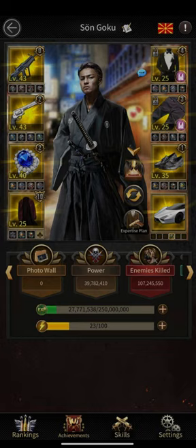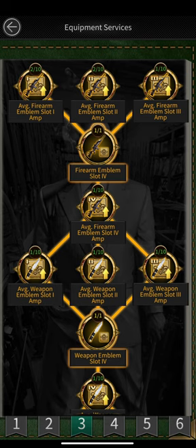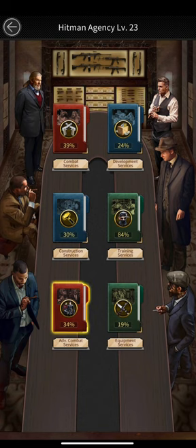The biggest contribution without troops is going to be your Hitman Agency. Doing investment in the Hitman Agency is very crucial. In the Equipment Service section, there are many investments that give you tons of power — a single investment can give you up to 20,000 power. If you are really grinding to do lots of Hitman investments, your total power without any troops is going to increase a lot, making your mansion build really stronger.